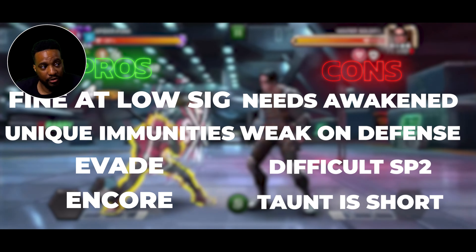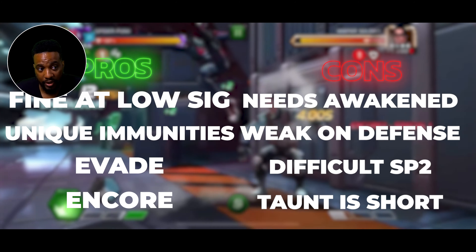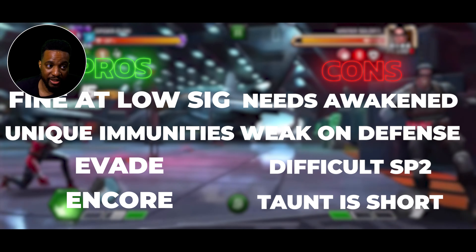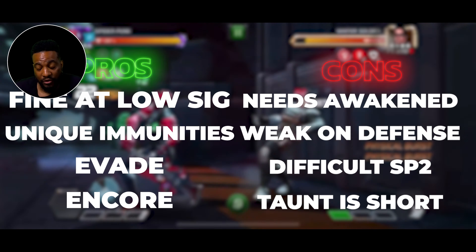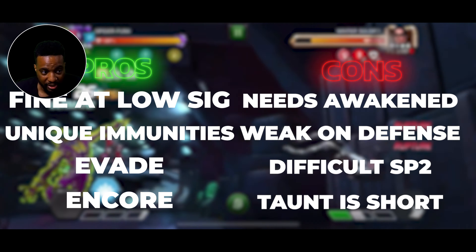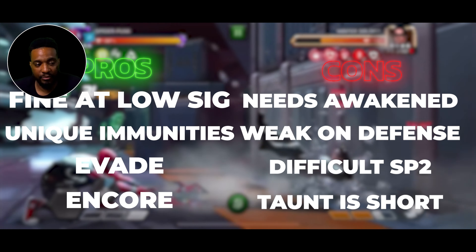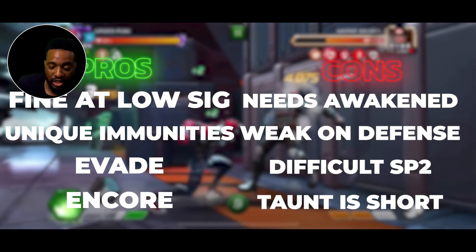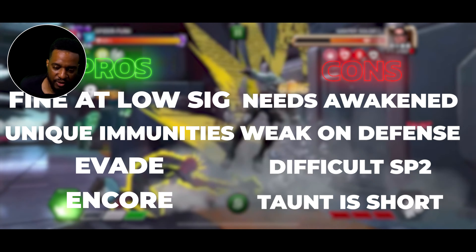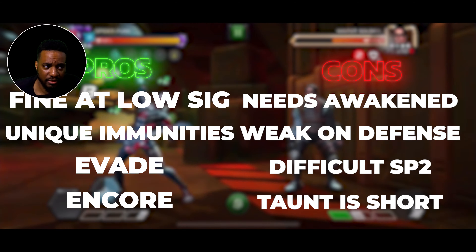Overall thoughts on Spider-Punk: Pros — he's fine at low sig, he has unique immunities with rupture and concussion, he has that evade, and encore can reduce the opponent's attack. Cons — he kind of needs to be awakened to take advantage of encore since his taunt doesn't last really long on his heavy. He's weak on defense, so I wouldn't recommend putting him on defense in battlegrounds. His SP2 is difficult to master — getting the timing down and understanding the mini-game took a lot of attempts and was frustrating. That taunt on heavy is really, really short — it's maybe one or two seconds, and the AI isn't going to throw a special that fast. Hopefully if he gets rebalanced, they extend the taunt to maybe five seconds.